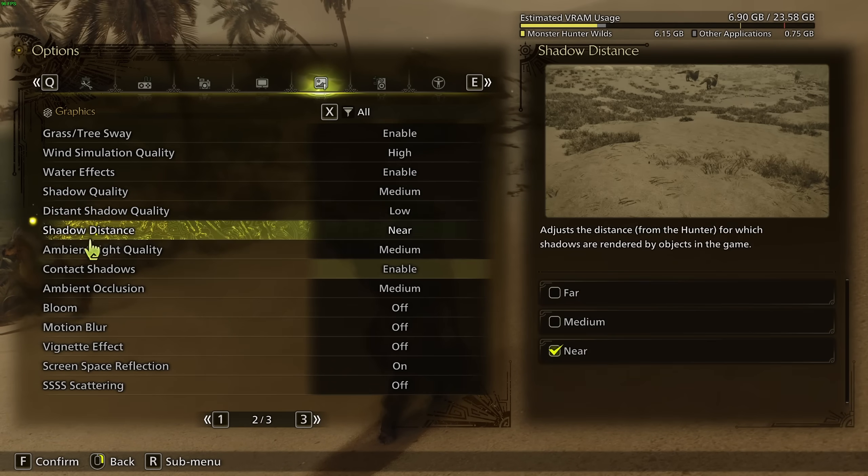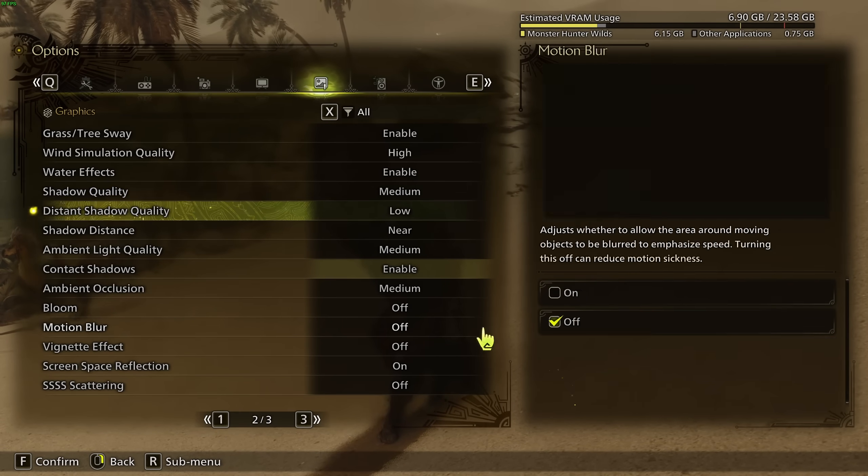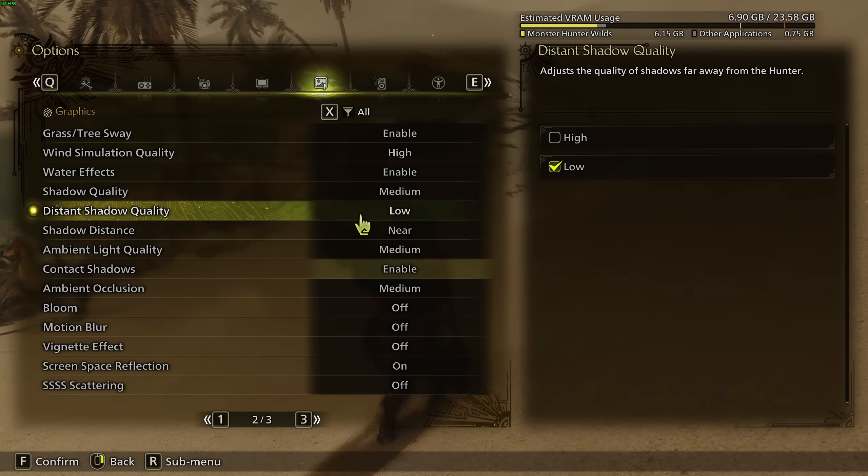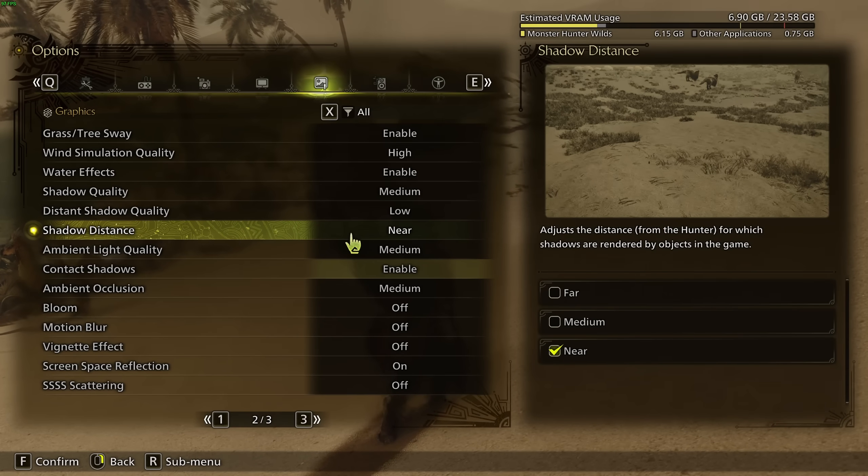After that, you have your Shadow settings — these will have a huge impact. Shadow Quality: going from Highest (IS) to Medium can give you a 12% FPS boost. You can go lower, but the visual quality decreases a lot without it. If you're really struggling, go with Low or Low-S. Distance Shadow Quality, go with Low. Shadow Distance set to Near — you can expect another 8% boost there.